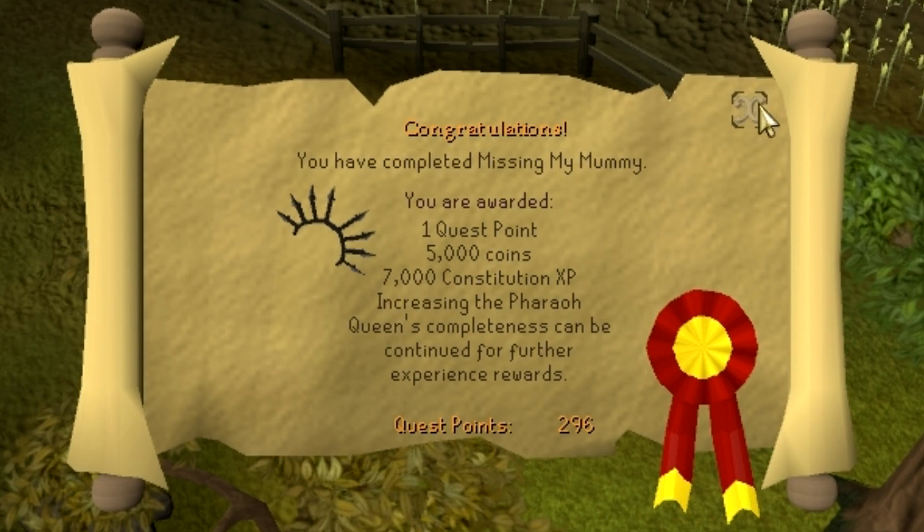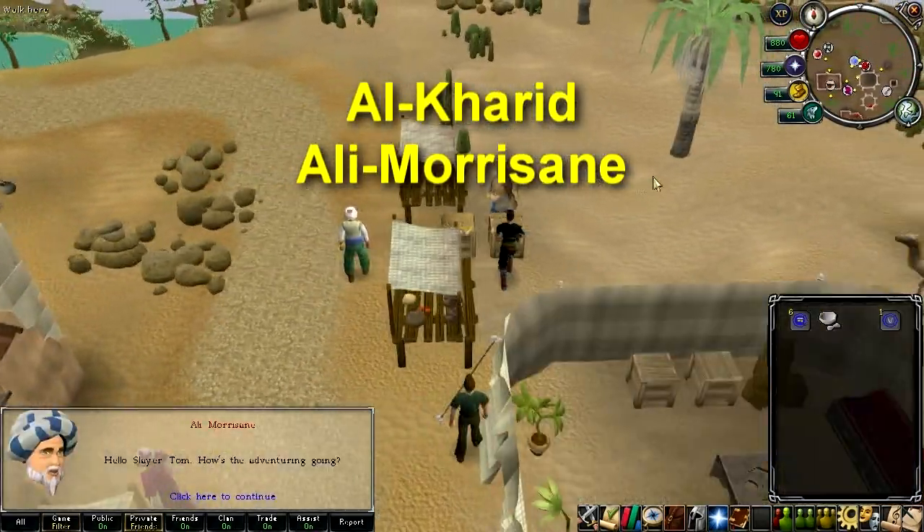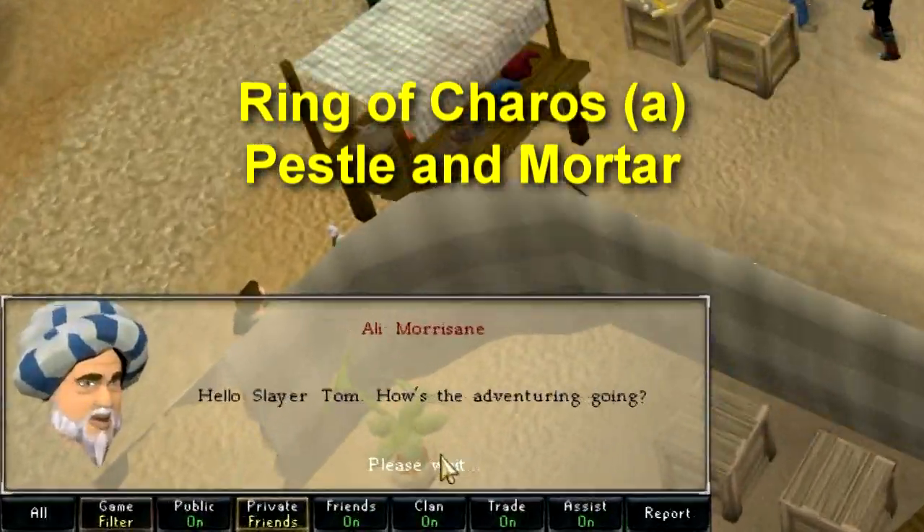But there is a mini-quest afterwards which you need to complete if you want to be able to do the quests later on, such as Do No Evil and the Curse of Arav. To start the mini-quest, talk to Ali Morisane in Al Kharid with an activated Ring of Charos and a pestle and mortar.